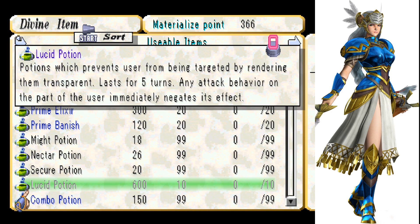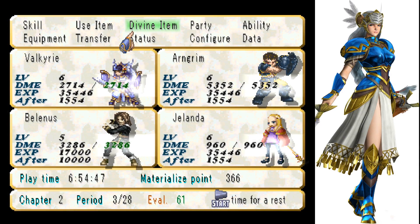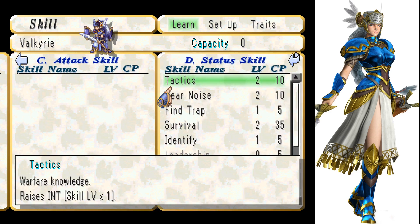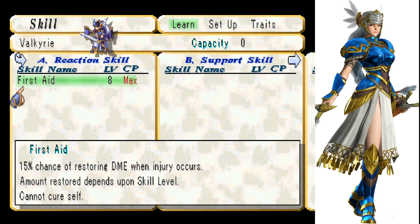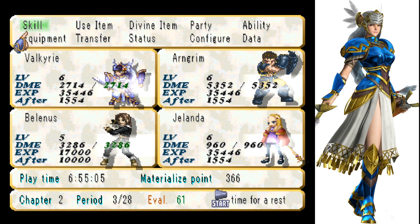Lucid Potion might be new, actually. It's a potion which increases special attack gauge by 5, and it lasts for two turns. Do we have any new skills that we can learn? No. Also, I was getting annoyed that first aid wasn't triggering for anyone else — it was because I hadn't equipped it on anyone else. Oops, my bad.